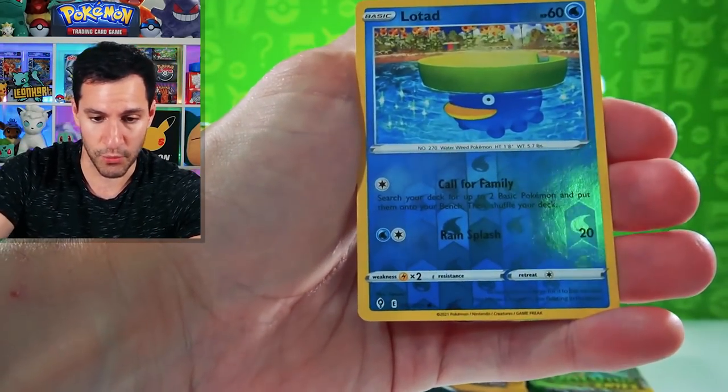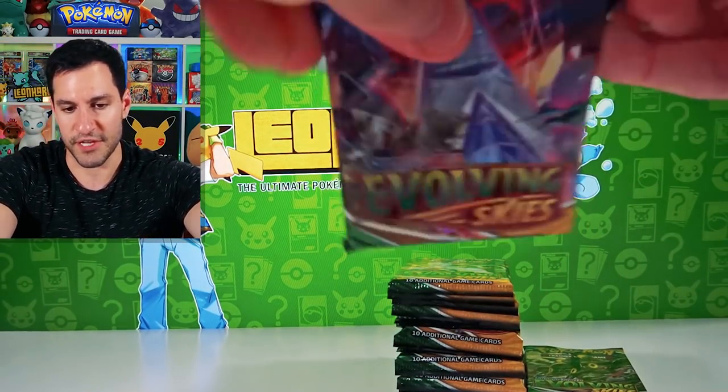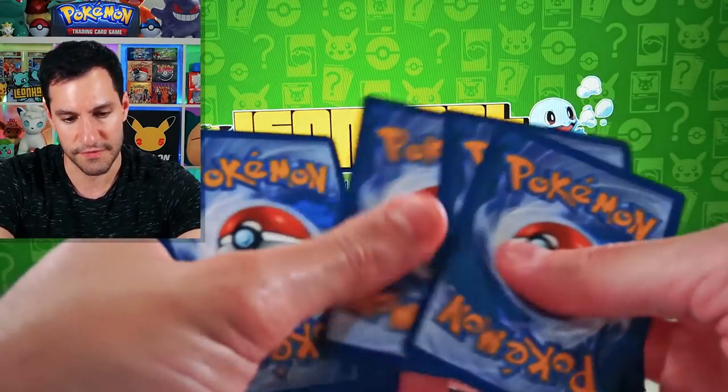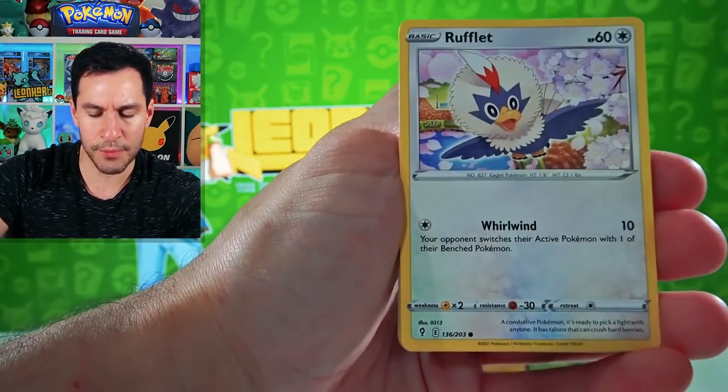As much as I would like to pull the Rayquaza, that is not my number one card chase card. That would be the Umbreon reaching for the moon - value aside, I simply want it because the artwork is absolutely phenomenal.